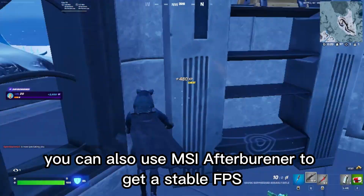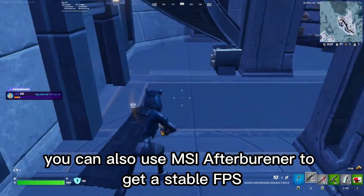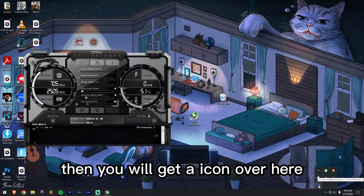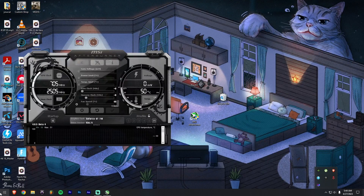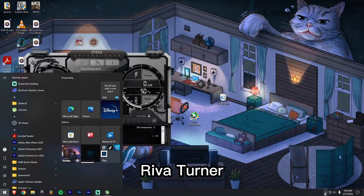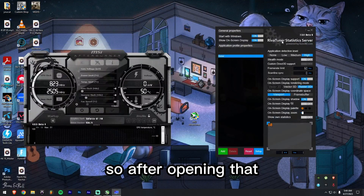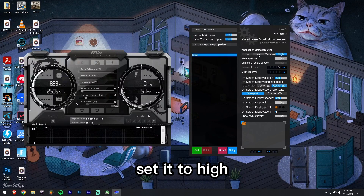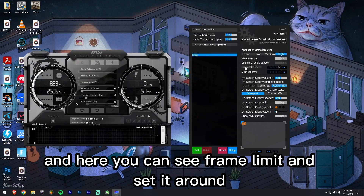You can also use MSI Afterburner to get stable FPS. First open MSI Afterburner, then find the RivaTuner icon. If you can't find it, look in the settings area. After opening RivaTuner, set the application detection level to High, and you'll see the frame rate limiter option — set it around 60 FPS.